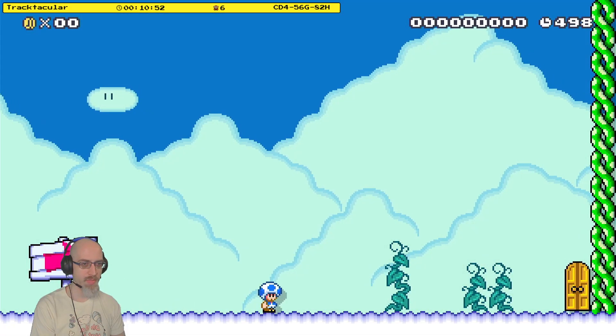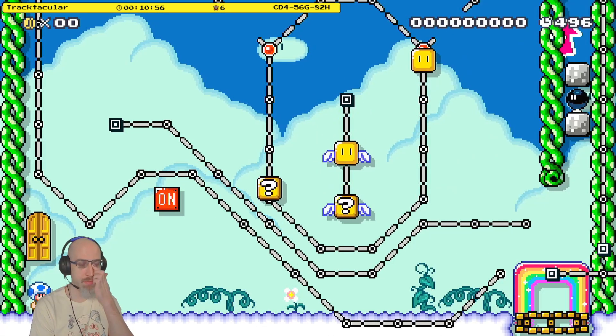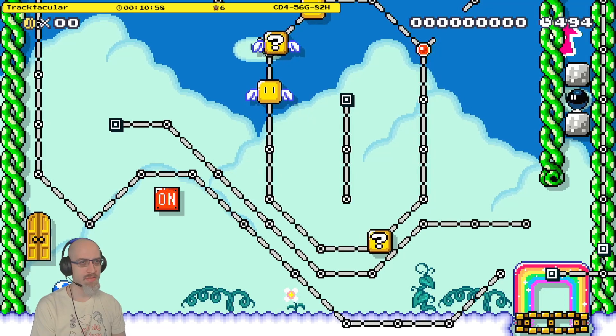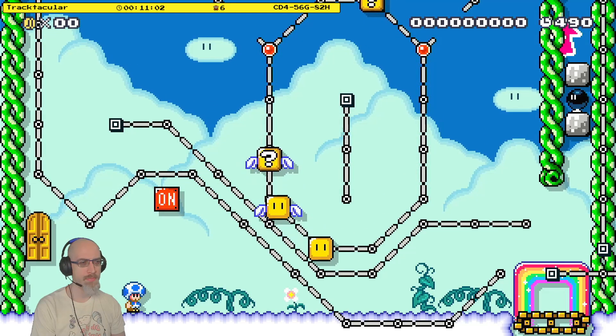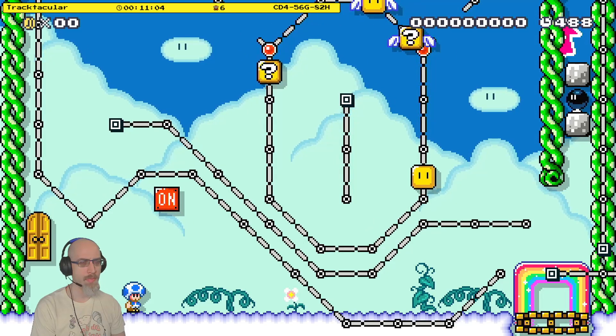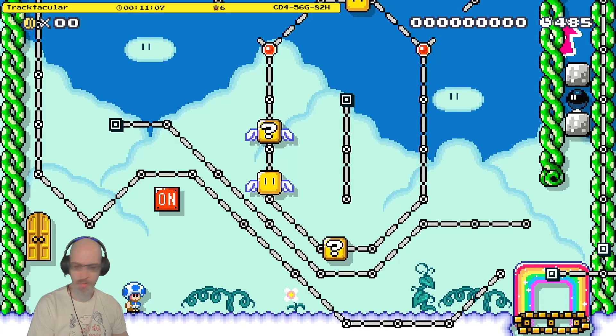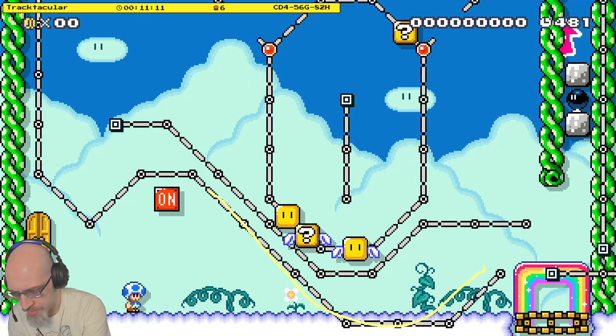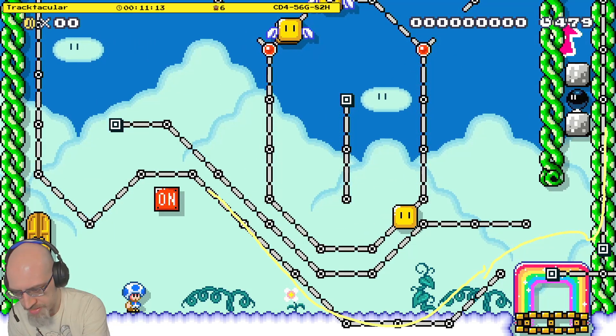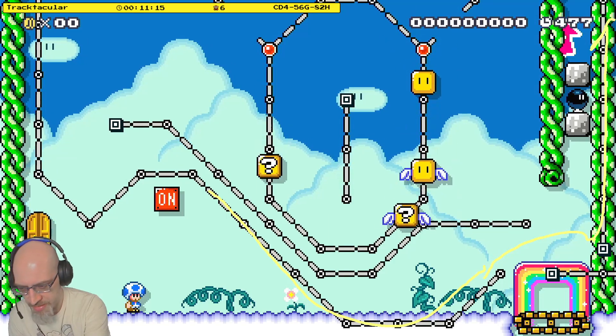Getting the things to go the way I need them, and not all three other things to go the way I need them to not go. Lots of stuff to track. So, I send one winged block around here, and it bounces enough to catch this, and it'll go all the way up, and I can stand on it to exit the door.